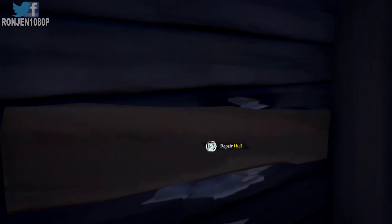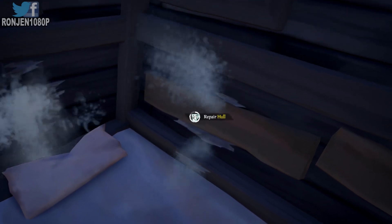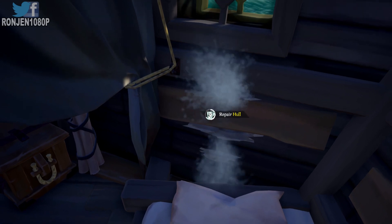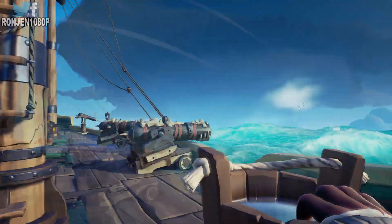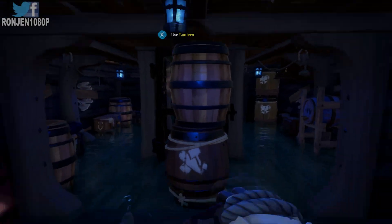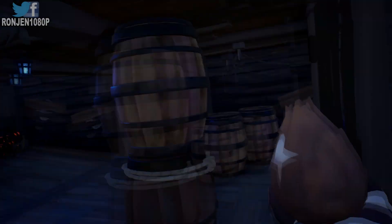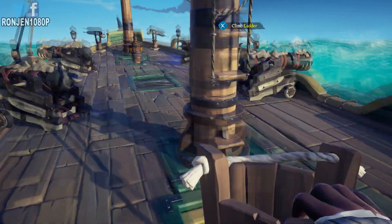Let's get straight into this tip. I'm out there in the seas doing my voyage, picking up treasure, shooting krakens, and the Megalodon comes upon me. The harpoon gun is something I've really been figuring out how to use — using it to turn the boat, and even stopping the boat without dropping the anchor. So the good way to stop the boat is the harpoon. But while fighting the Megalodon, I noticed that he does a circle around the ship.